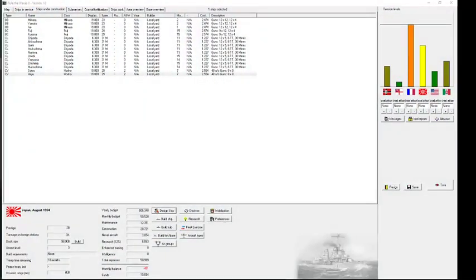We are playing as the Japanese and are about to have war with France for the second time. This game, Rule the Waves 2, is a naval strategy game where you play both the Grand Admiral who decides fleet building policies, technology, and design, as well as the commanding Admiral inside the battle.